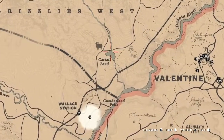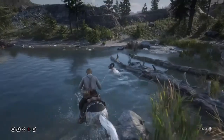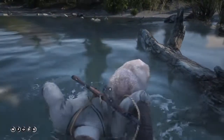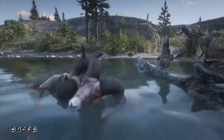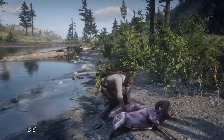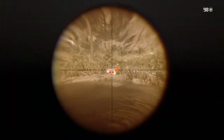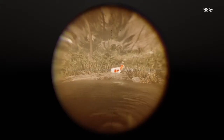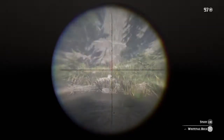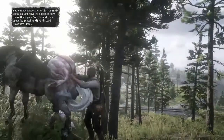Moving on to the rams - we are west of Valentine at Cattail Pond. I had a bit of an issue finding three-star rams; they just kept spawning with one or two stars, and with rams often roaming around in pairs or even in a group, it can sometimes be hard to get a clean shot on the one you want. This is where your lasso will come in handy. Since we're after perfect pelts and they spawn few and far between, if you are going to shoot, make sure you've got a clean headshot. Watch your back around water sources, as it brings other animals.